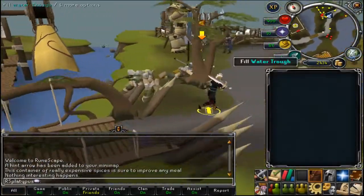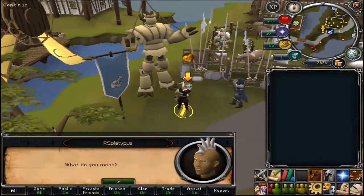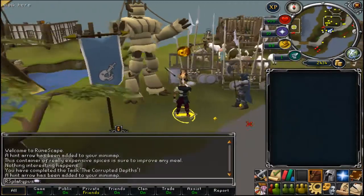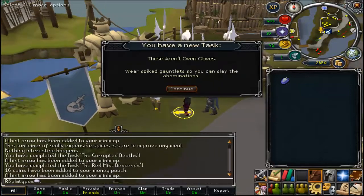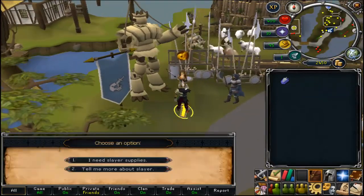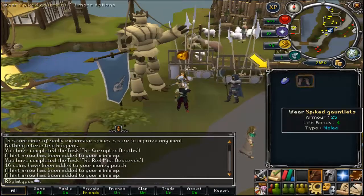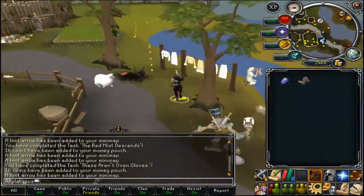Hello everyone and welcome to part 3 of how to create an account. We just completed the quest to let them eat pie. After that you're just going to want to run southeast over this bridge and talk to the slayer master. She's going to have you buy a slayer gem from the slayer master, and once you buy the slayer gem you can also buy some spike gauntlets, and she's going to give you your first slayer task.